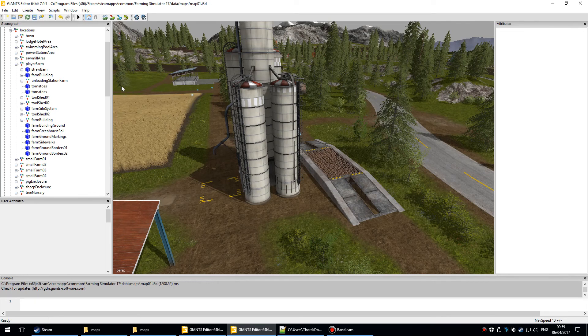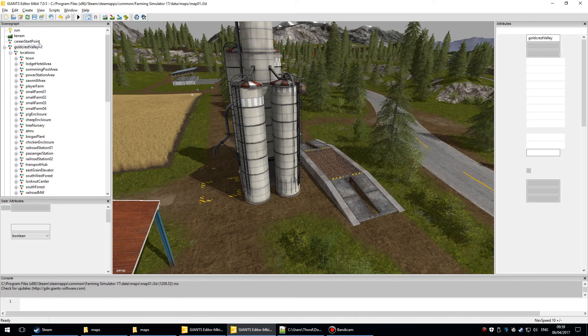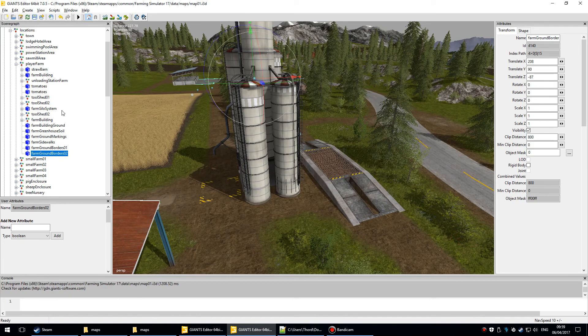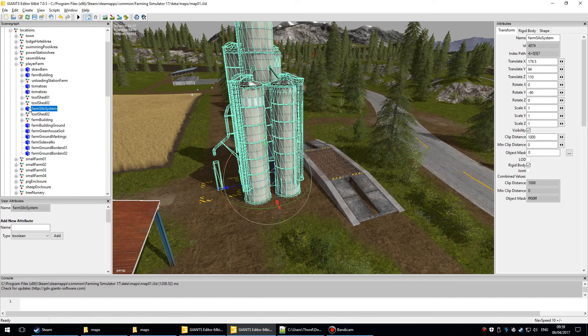I'm looking at the GoldCrest map in Giants Editor. The player farm is under GoldCrest Valley locations, then player farm, and you can find all kinds of things under there. If you look at the farm silo system, everything highlights almost all of it.